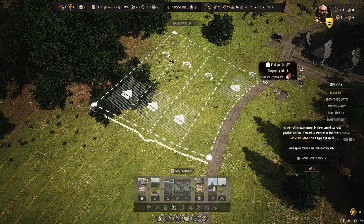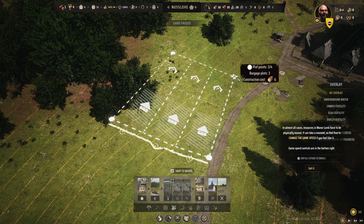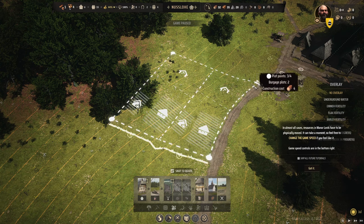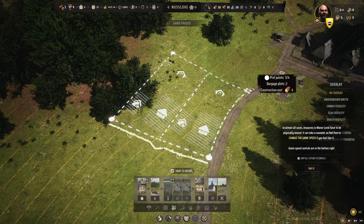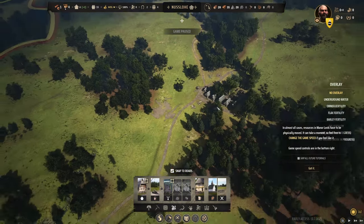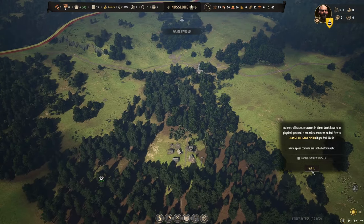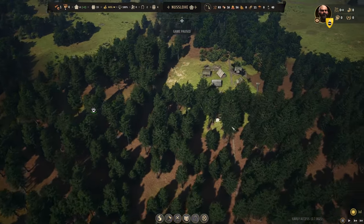You can see here I get three plots and don't get the option, so you have to size these things just exactly right. That's actually a pretty good setup — two plots with the ability to expand for two families to live on them. That would be pretty cool, and we're actually going to do that. We're going to build out right there.